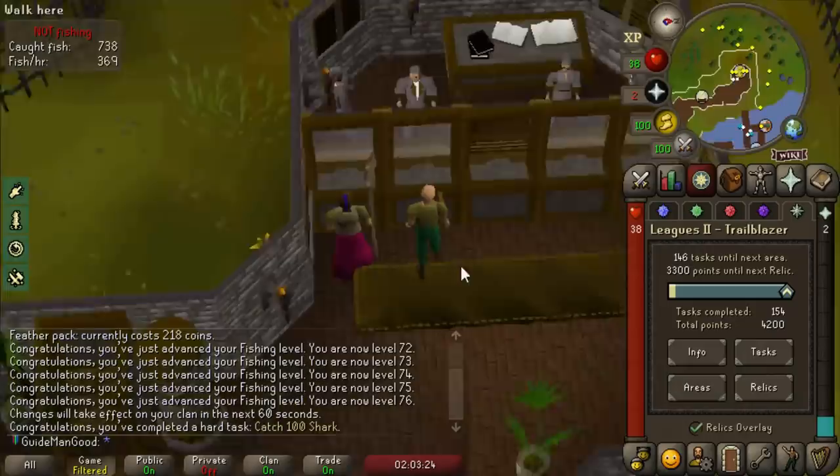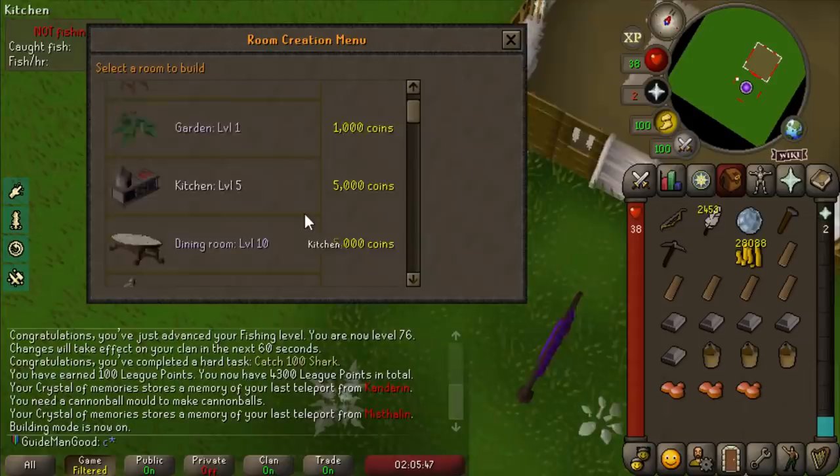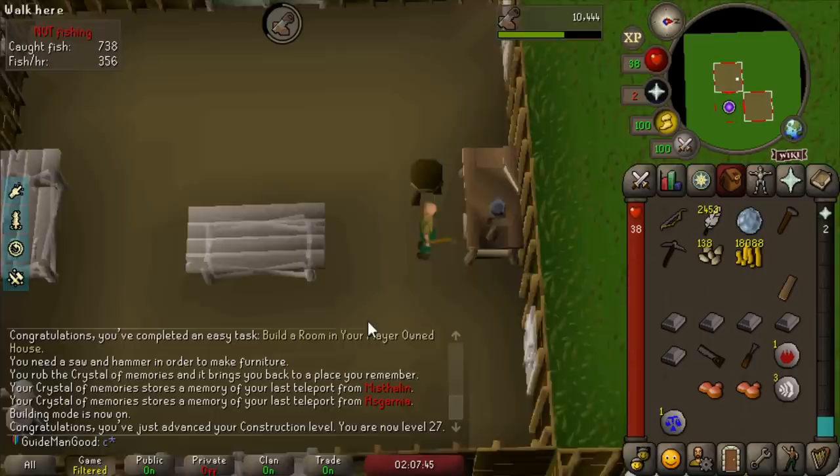Now that we have a little bit of money we can do stuff with our player-owned house, so let's go into building mode and make our workshop, which is going to cost 10k. A little bit painful, but then we'll be able to make a crafting table - that's 10 points first off.